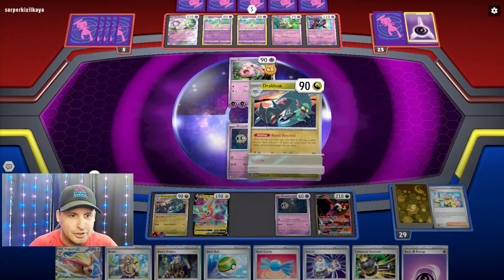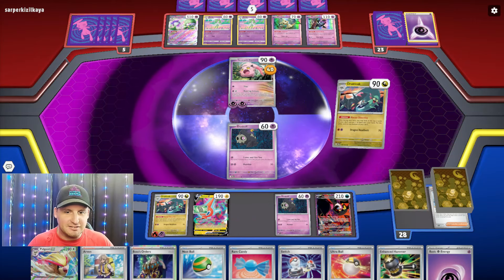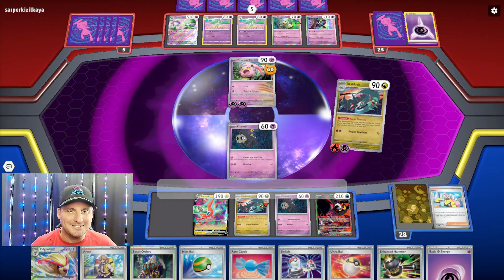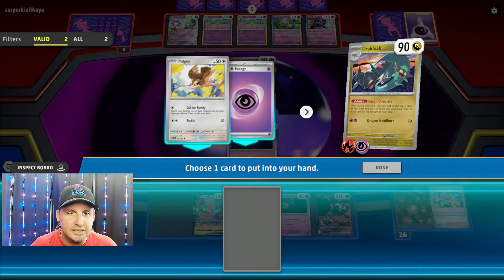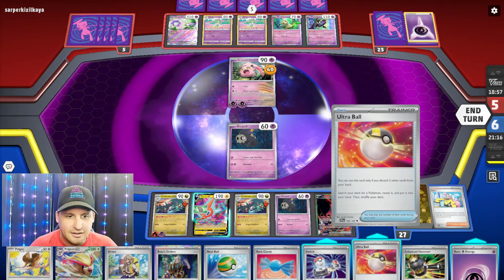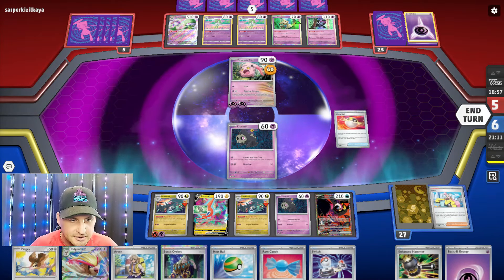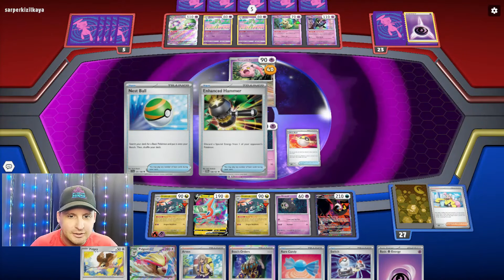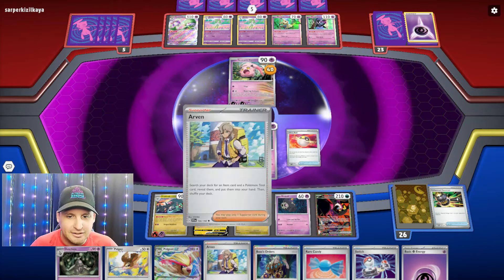Now switch, Dracloak, get one more. I got my Ultra Ball - that's gonna give me my Dustclops. I'm gonna save my Switch, I'm gonna get a double knockout here. I still need a Dragapult - oh Pidgey - oh no, I didn't make it. Well we can actually take the knockout, getting rid of this enhanced hammer, getting my Dustclops, boom. It's really unfortunate.